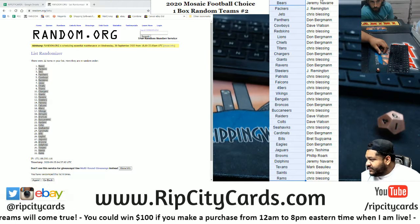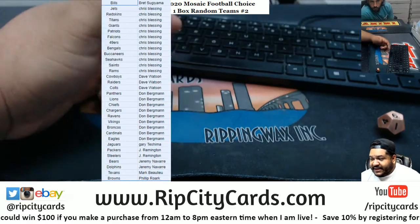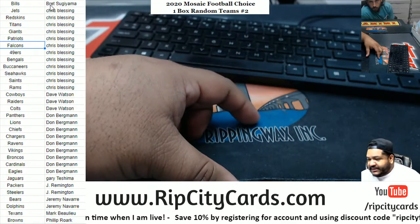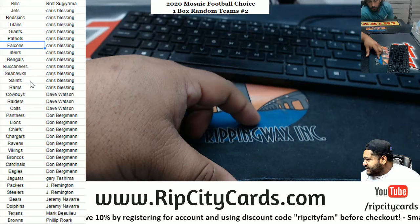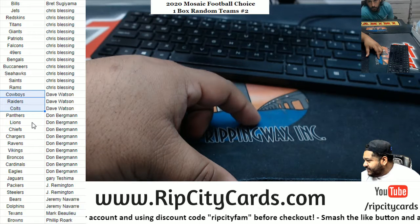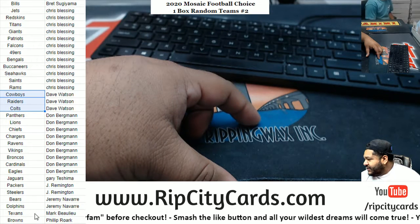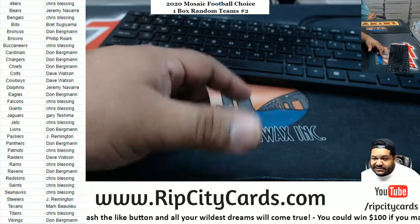Copy that, paste it, put it in the middle so they can see it. Then I sort it by names first — that way it's easier for me. I announce it too in case they can't read it on their phone. So: Brett got the Bills, Chris — Jets, Redskins, Titans, Giants, Patriots, Falcons, Niners, Bengals. Buc, Seahawks, Saints, and the Rams. Dave — Cowboys, Raiders, Colts, those are three really good teams. Don — Panthers, Lions, Chiefs, Chargers, Ravens, Vikings, Broncos, Cardinals, Eagles. Gary — Jaguars. John — Packers, Steelers. JP — Bears and the Dolphins. Mark — Texans. Philip — Browns.